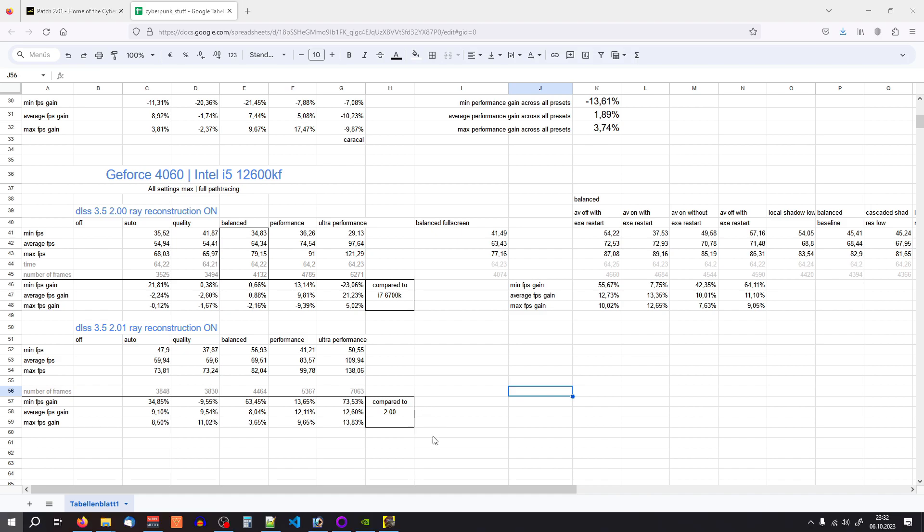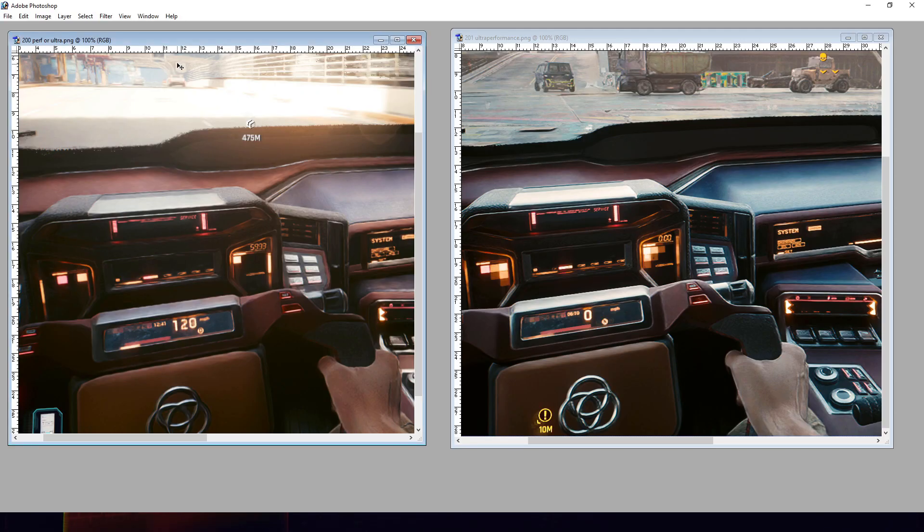Now let's take a look at image quality. That's a screenshot which says 200% for ultra — I'm not sure when I took the screenshot if I had the ultra performance or the regular performance setting. I think it was the regular performance setting. I took this about two weeks ago after 2.0 came out and before Phantom Liberty came out. This screenshot I took today — same car, about the same angle. Lighting conditions are slightly different, but in terms of image quality they're comparable.